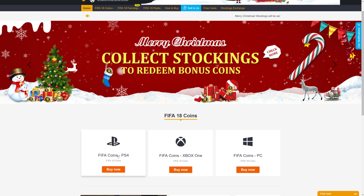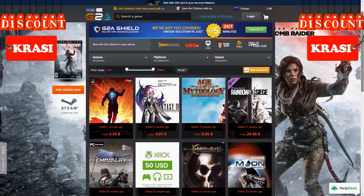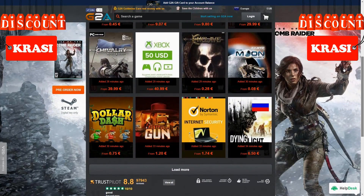Get your cheap and safe coins within 10 minutes from the cheapest place on the market — follow the link in the description and use Krasi for a huge discount. If you want to buy cheap game codes and prepaid Xbox and PlayStation cards, G2A is also down below.